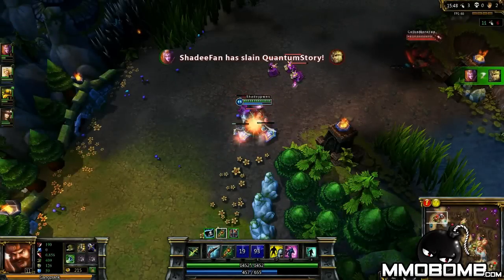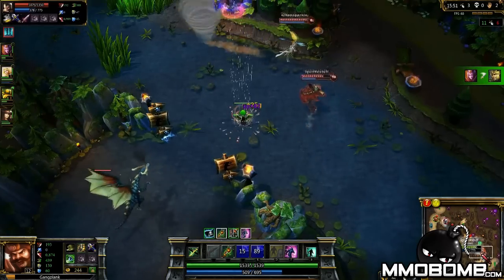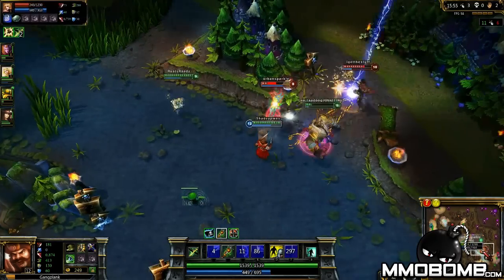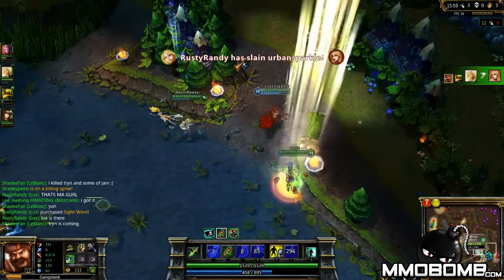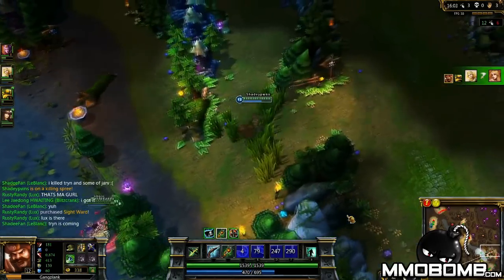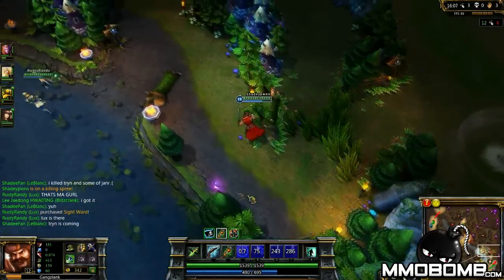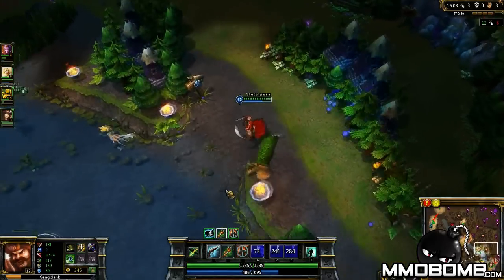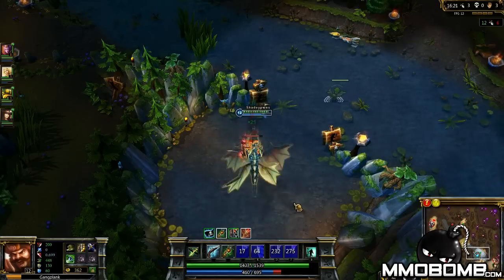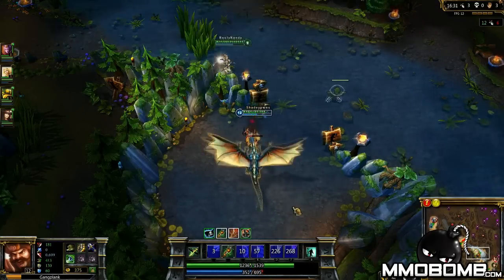Okay guys, well that is it for me on episode two of League of Legends Champions. I hope you learned a little something about warding and remember to put your own spin on it. There's tons of things you can do with wards — you can teleport to them, you can use some champion abilities that interact with them, you can play mind games with them. There's tons of creative things you can do with wards that aren't your typical everyday use, and if it works then that's awesome. Don't forget to subscribe to the channel for future episodes, rate up or down, let me know what you think. Your feedback is appreciated and I will see you guys on the next episode.